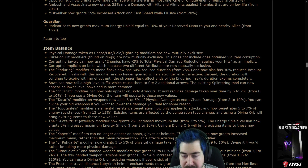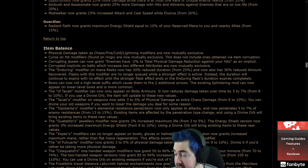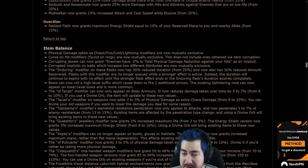Bows can now roll a high-level suffix which causes them to fire two additional arrows. The existing Splintering mod can now appear on lower level bows and is more common. Wow, that is a huge buff to bows — they maybe should have done that for Deadeye league and not this one.